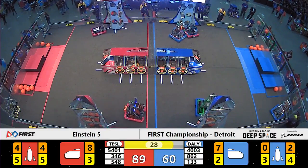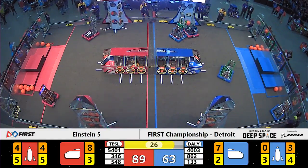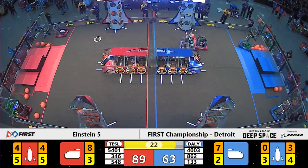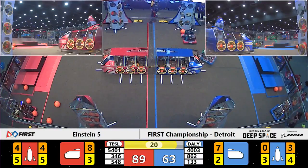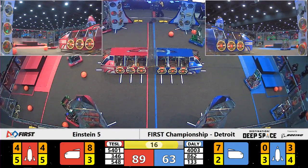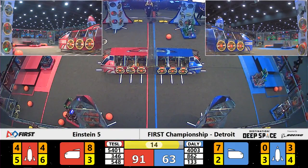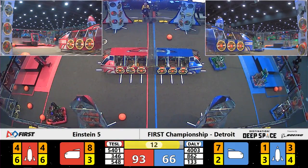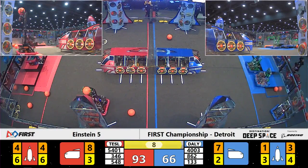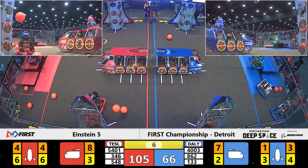Still in enemy territory, they're parked right in front of the Blue Alliance rocket, preventing team number 862 and their teammates from scoring anything inside. We are now in the end game period of play. Robots start heading back towards their habitat zone to climb up — 346.